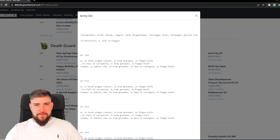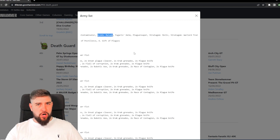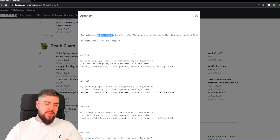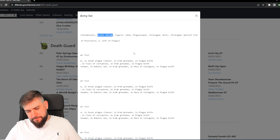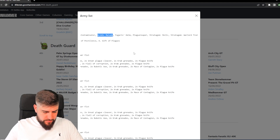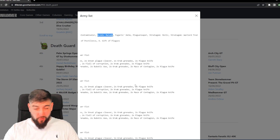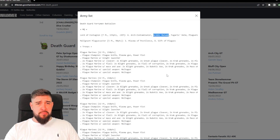He's also being run with the Plague Reaper — the heavy weapon — so that's Strength 8, AP minus 3, Damage 3. It is a minus one to hit, but with the benefit of Acidic Malady on top, which I'll just double check — yes, Acidic Malady gives an extra AP — so that is up to AP minus 4 and flat Damage 3. If he gets into melee with anything, he is really going to do a number on it.